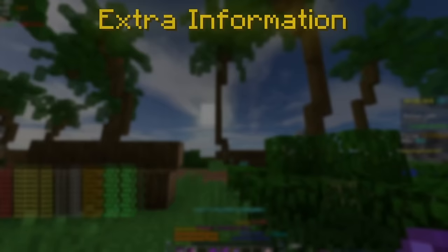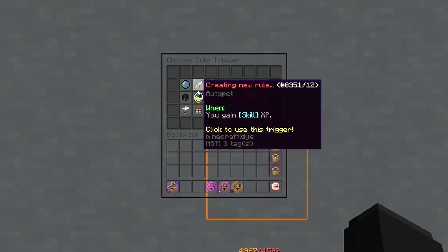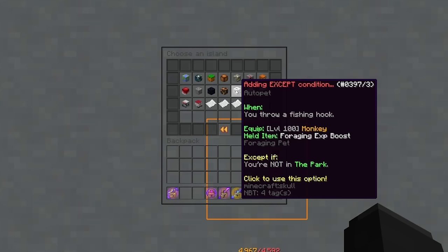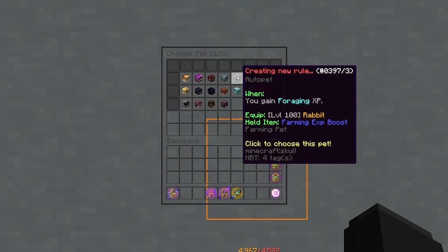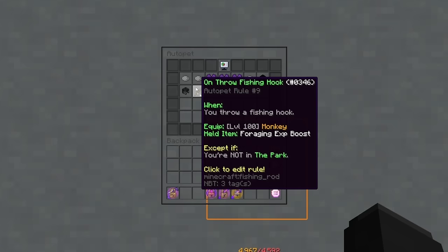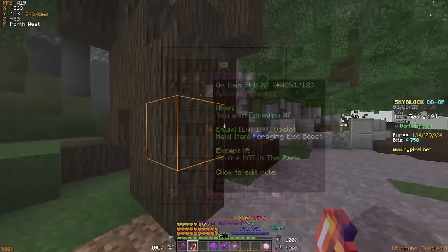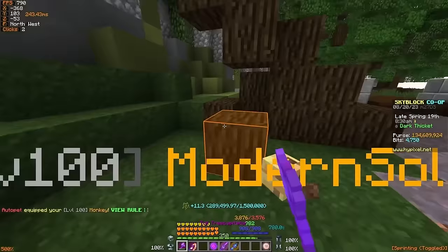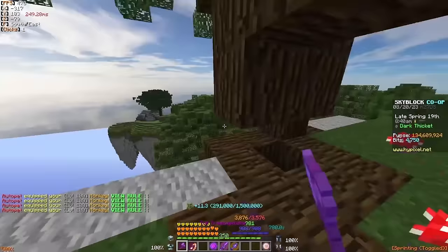For bonus tips on leveling foraging, a cool trick with a more mid-game setup is pet swapping. Buy an auto pet rules 2-pack, redeem it, and set the first rule to spawn a monkey pet when you cast a fishing rod on the park island, and the second rule to spawn an ocelot pet when you gain foraging XP on the park island. Then grab a fishing rod and your tree cap, cast the rod to equip your monkey, cut down a tree, and recast the rod to re-equip the monkey. Repeat this to level your foraging as efficiently as possible.